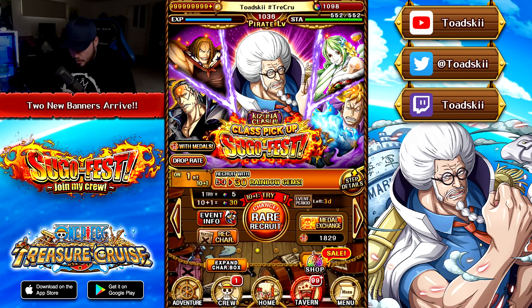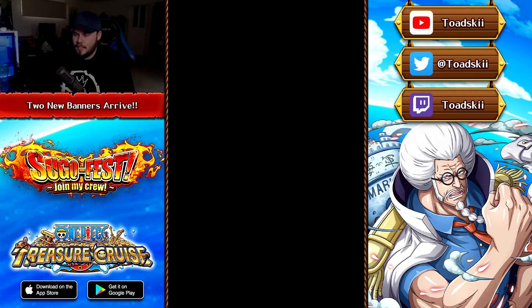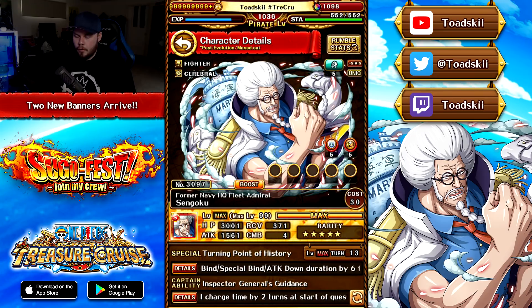Let's go ahead and talk about Sengoku. Looking at the steps so far, it doesn't seem that enticing — but let's see what Sengoku actually does. He is a Fighter and Cerebral unit, and he's a Strength type, which means one of the class pickup classes has to be Fighter and Cerebral. The Halloween units — Yasopp and Beckman — I believe are Cerebral units, so that makes a lot of sense.